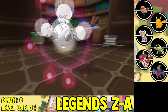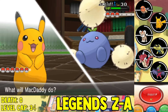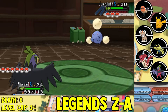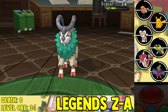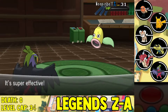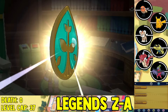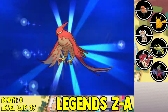We face off against Ramos next — the fourth gym leader in the game. I start the battle using my Pikachu since I haven't used it in a while, but it turned out to be pretty bad against Jumpluff, so I switch out to my Hawlucha to Acrobatics and one-shot the Jumpluff. His next opponent is a Gogoat, which I one-shot with Acrobatics as well, and his final opponent is a Weepinbell — just one-shot it. We easily beat down Ramos and get the fourth gym badge. This also gets us to level cap 37, which means we can evolve Fletchinder into Talonflame and finally use it again, and we can also evolve Litleo into Pyroar.